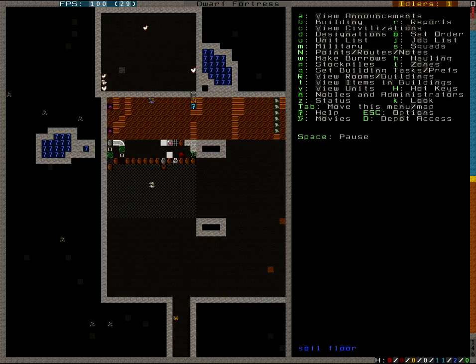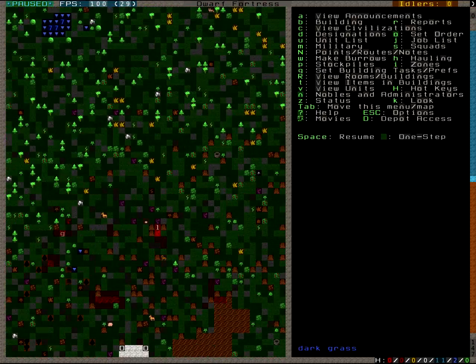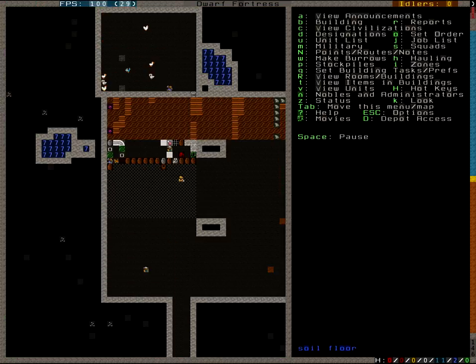I think fertilizing in Dwarf Fortress is kind of via spores, so your animals will reproduce as soon as there is at least one male and one female anywhere on the map. For example, I could place my female birds all down here and my male birds all up here and they would still have fertilized eggs.